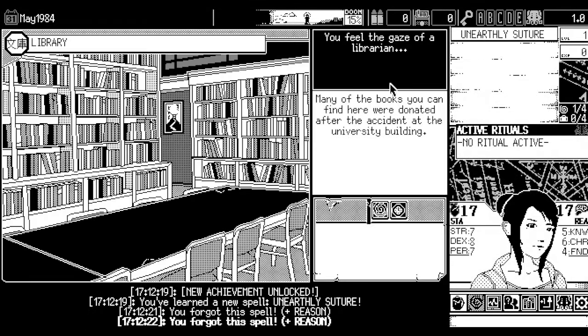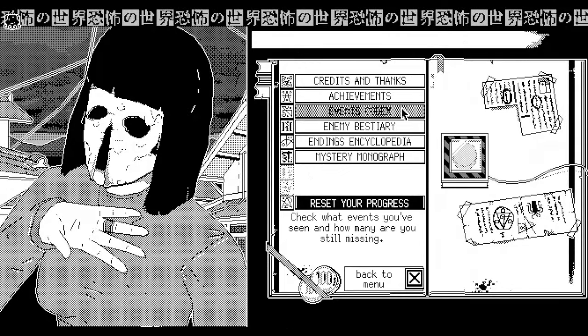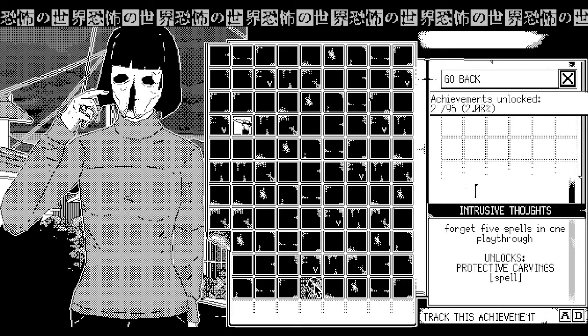Intrusive Thoughts: Forget five spells. Enable library, learn a spell, forget, and repeat that five times. Once you've done this, the achievement should be achieved and you'll unlock the Protective Carving's spell.